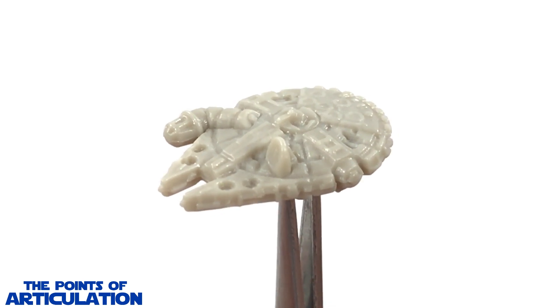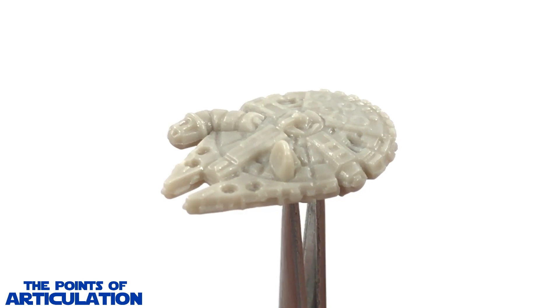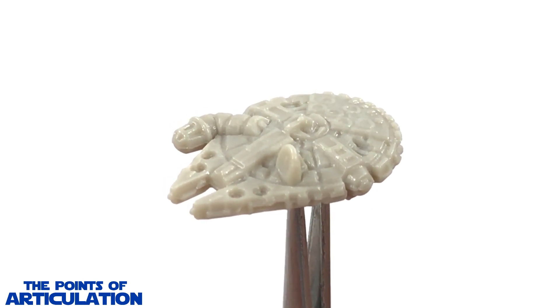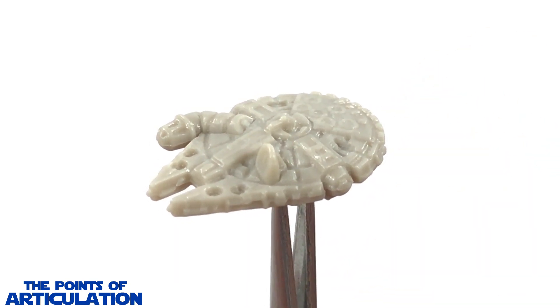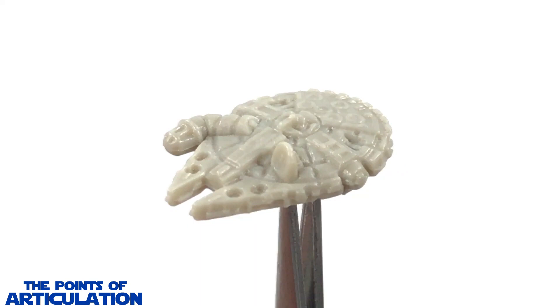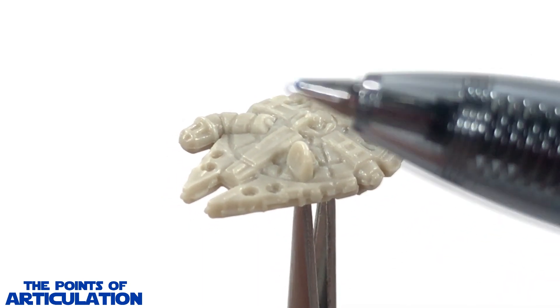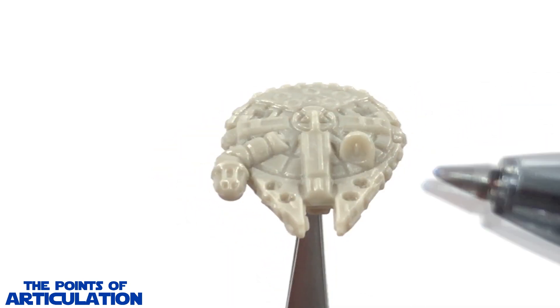Let's start looking at the molds. First up we have the YT-1300 Freighter - I just want to call it the Millennium Falcon. It was first seen in Star Wars Episode 4: A New Hope. For its size it's just under three quarters of an inch in length. It may sound small but trust me it's one of the biggest ships in the set.